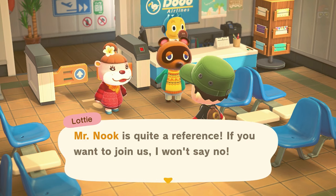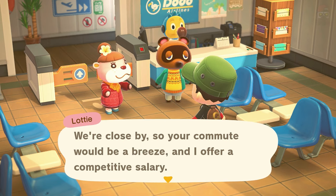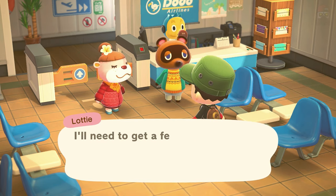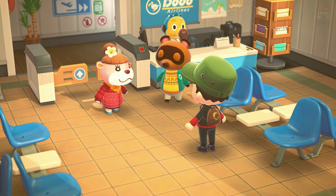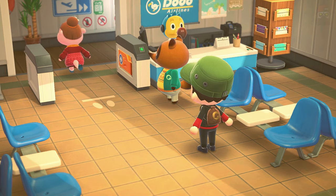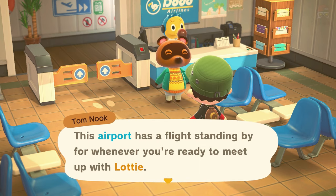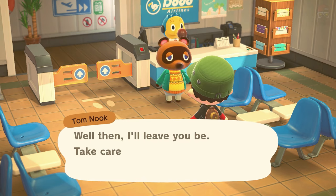Lottie offers a competitive salary and notes that the commute would be a breeze since they're nearby. You say 'Yes, I'll do it!' She replies: 'That's wonderful.' Lottie heads back to Happy Home Paradise, and Tom Nook tells you: 'There's a flight standing by whenever you're ready — just tell the staff at the front desk that you want to go to work.'